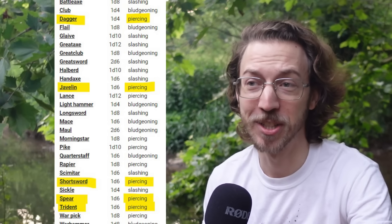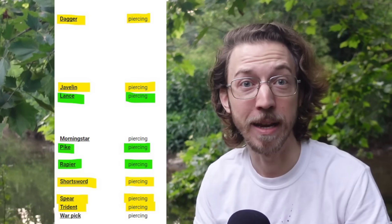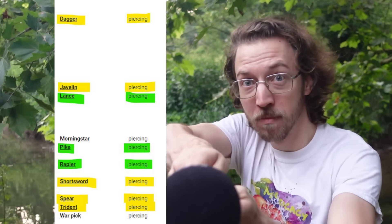According to the D&D rules, piercing weapons always attack by lunging directly forward, which is a far more efficient way to move in water than swinging through it for slashing or bludgeoning damage. But this is tricky to remember because this list of exceptions has exceptions — it doesn't include notable melee piercing weapons like the Rapier, the Pike, or the Lance, which would use that same lunging motion, unlike the Morningstar and Warpick, which deal piercing damage but definitely use a swinging motion. It would be nice if all piercing melee weapons were treated the same way underwater.